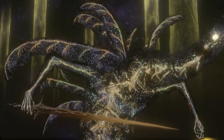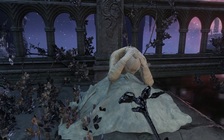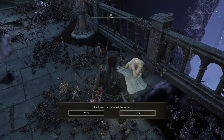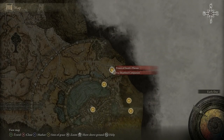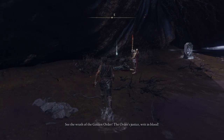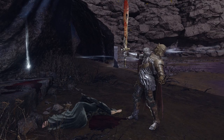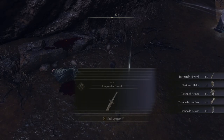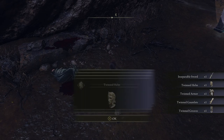Remember the depressed guy we saw earlier? Turns out it's D's lost and very confused brother. To do something nice for him, give him the twinned armor set you've picked up, then travel back to the Prince of Death's site of grace. When you approach Fia's corpse now, it looks like it's been skewered — D's brother will be holding a bloody sword. He'll have a bit of a monologue, and when you reload the area he'll leave some loot: the armor you gave him, and a new weapon — the Inseparable Sword.